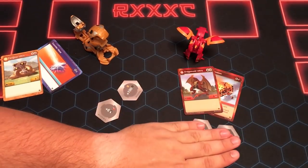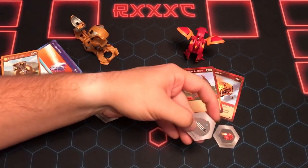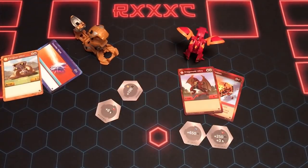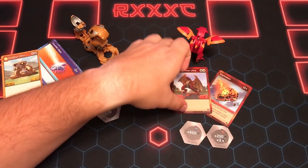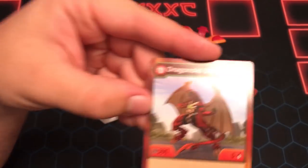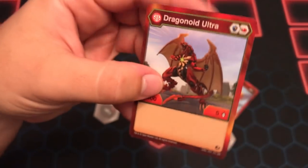Alright, prime time stuff here - we have Dragonoid Ultra. Let's look at his cores real quick - they are the best cores for each core class in the game, so these are very nice. You get the 650 Blue Shield and the 250 plus 30 Red Fist. Those are your best options for both of those classes of cores. He's 5/5 - so 500B and 5 Attack. Great art on him, you've all seen the art but now you get to see it on the card and hold it in your hands.